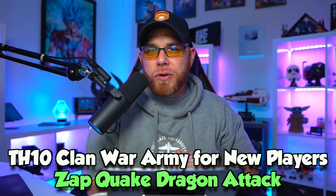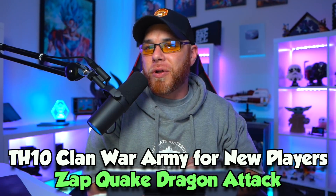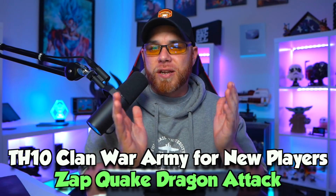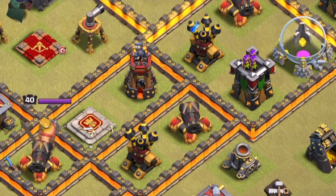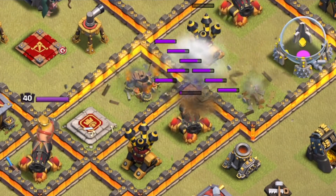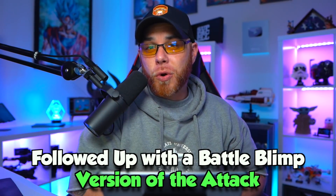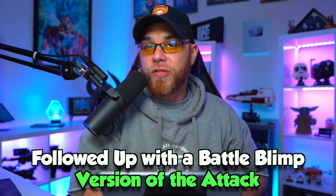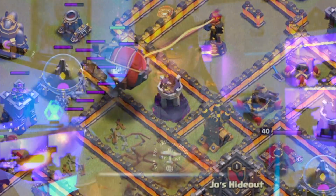Here's what we're going to do today: we're going to look at the best attack strategy at Town Hall 10. It's debatable because a lot of players believe there are other options, but today we're going to show you how to use the zapquake dragon without the siege machines, since not everybody can get them. We'll also follow that up with a different replay on the same base with the siege machine for those who can.